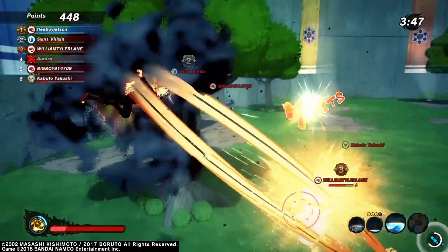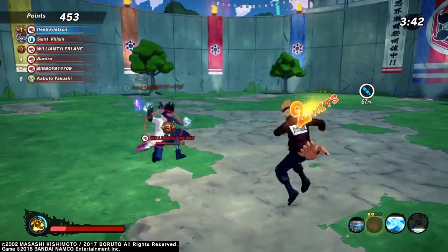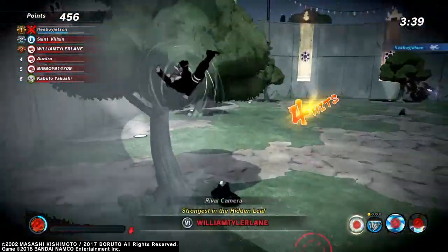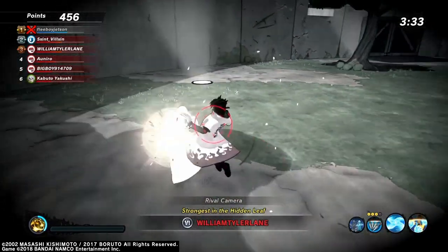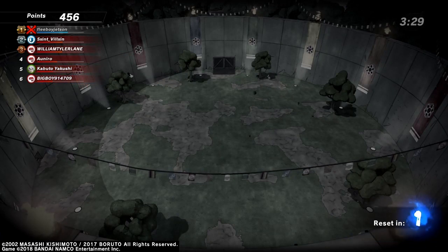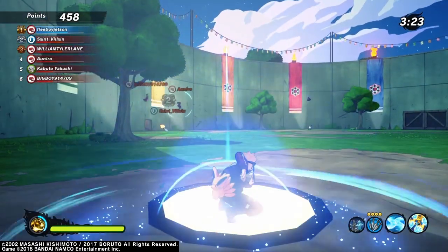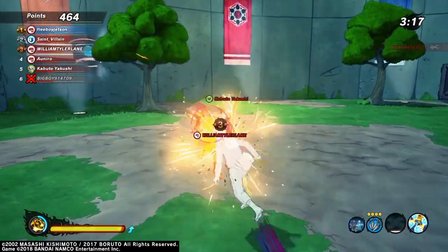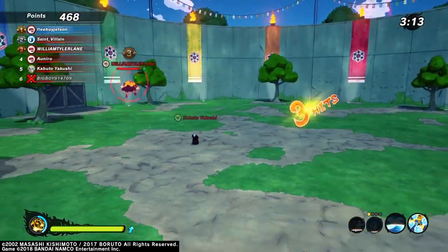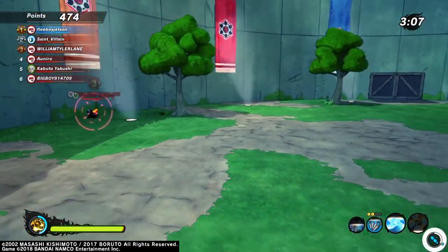The fourth reward is the Six Path Chakra Resuscitation, which revives allies within range and gives them attack and defense buffs — which is pretty OP. When it says range, I'm sure it has limitations, but the fact that it gives attack and defense buffs at the same time is about to change base battle forever. I feel like they based this DLC around base battle, since base battle and combat are the two most popular game modes.